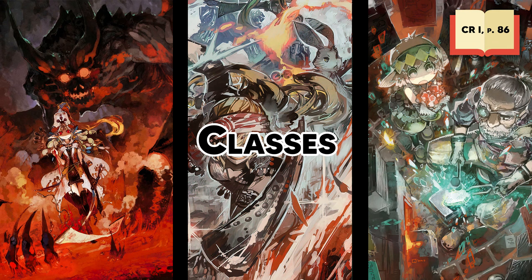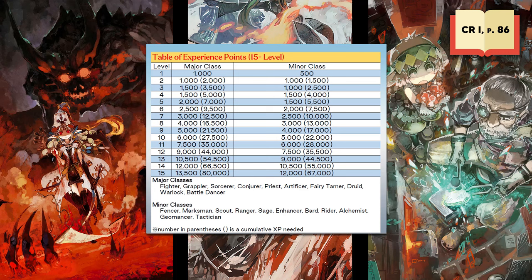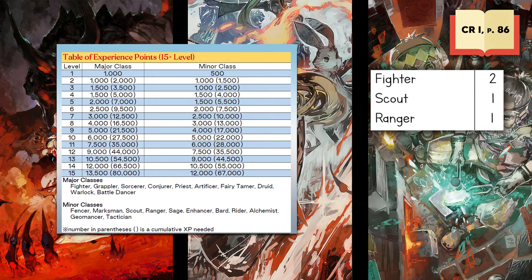Classes. Sword World 2.5 utilizes a flexible class system where players can purchase class levels using XP. Classes can be understood as different skill sets that you can acquire for your character. These are split into two categories: Major Classes and Minor Classes. Which group they belong to denotes how much XP you need to level that particular class. Major Classes are more expensive in terms of XP, however they will be more impactful to your character. Minor Classes offer smaller bonuses and abilities without requiring as much XP. As you can imagine, Sword World is built around multi-classing.